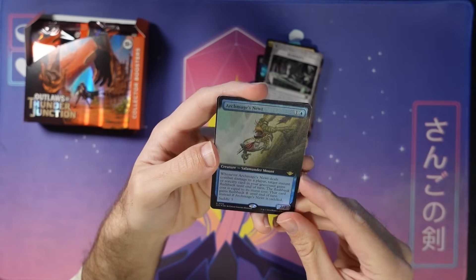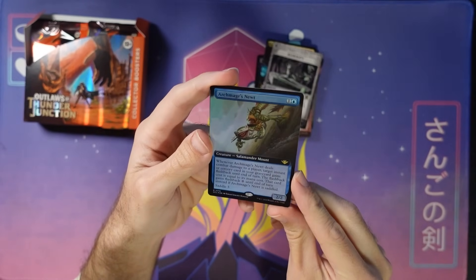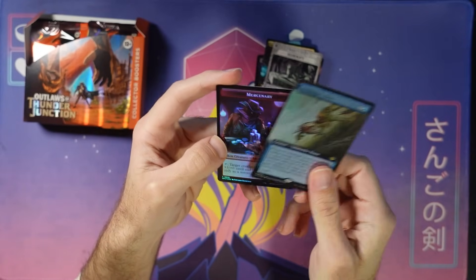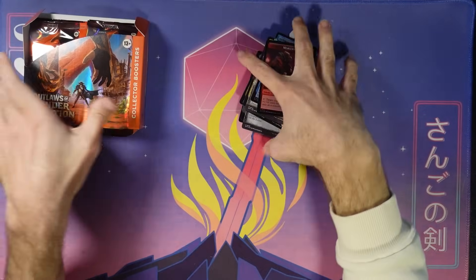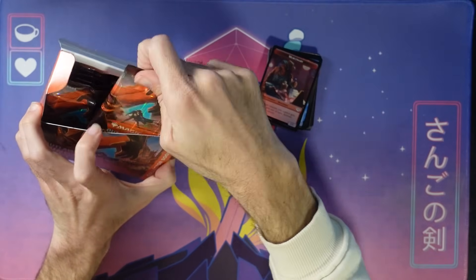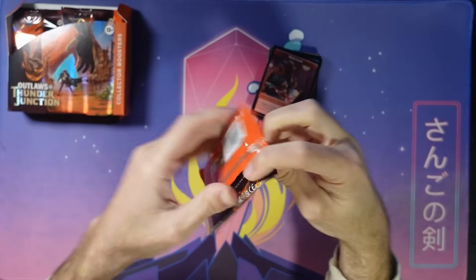Foil Archmage's Newt — I talked about this the other day, but two mana, 2/2 in blue — wild. And then a Mercenary and Spirit Token right there. On to the next booster!